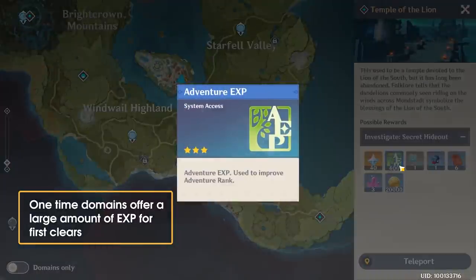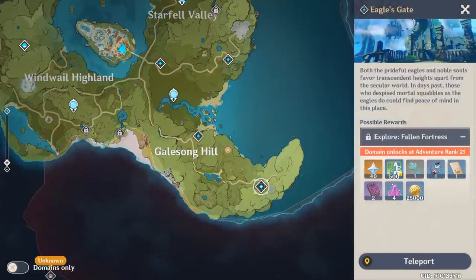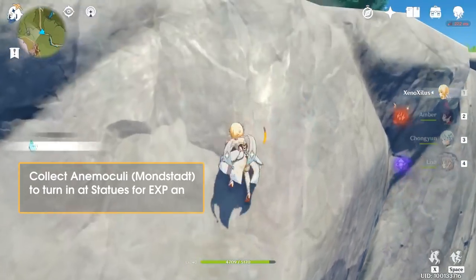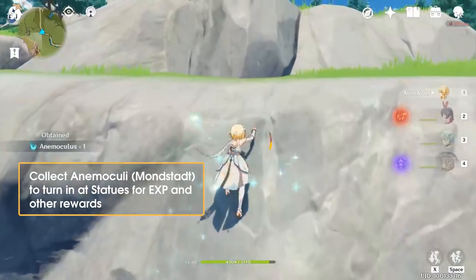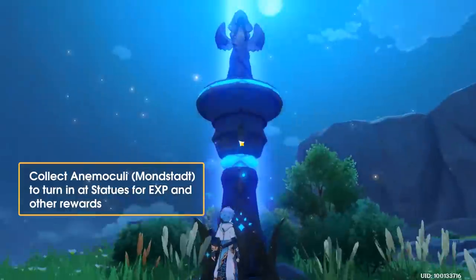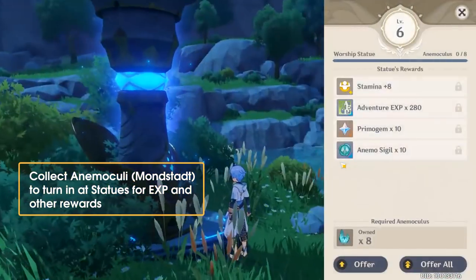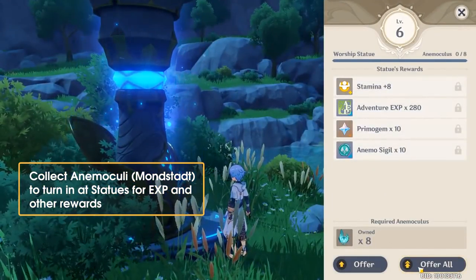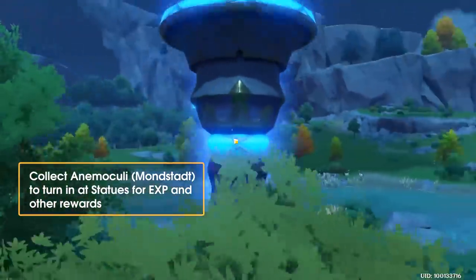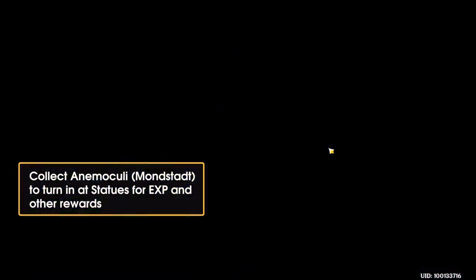As you increase in Adventurer Rank, additional side quests will also become available. These can be tied to certain character stories or encountered out in the wild, so keep your eyes open. A moderate amount of Adventurer EXP will also come from exploration. As you adventure around regions, you'll receive experience for interacting with shrines and waypoints for the first time. You'll also come across four-pointed star markers on the minimap — in Mondstadt, these show the location of Anemokuli. These can be collected and turned in at shrines located around the map, granting Adventurer EXP when reaching certain milestones, as well as increasing your maximum stamina and granting other rewards.